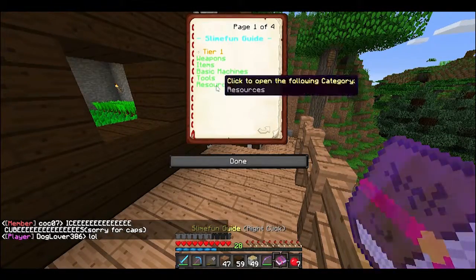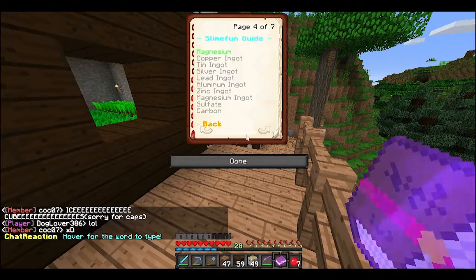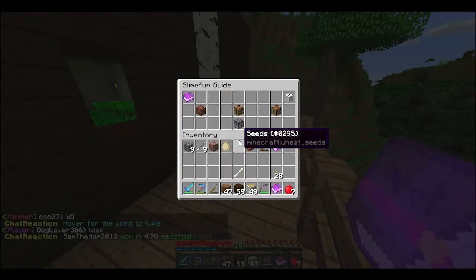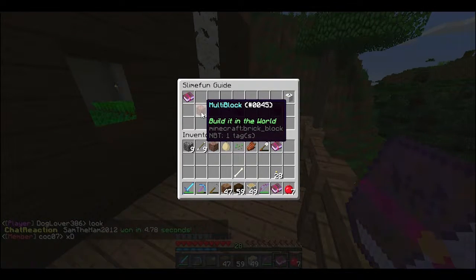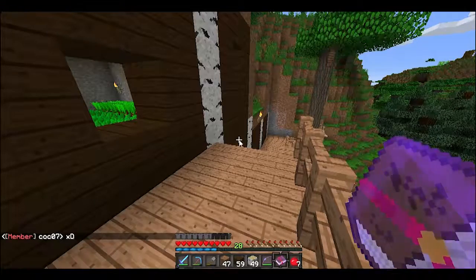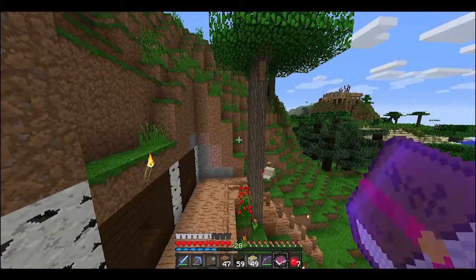Let me show you. Where is the crafting table thing in here? Go to machines, basic machines. Oh, enhanced crafting table — it's already unlocked. So dispenser and a crafting table, got it. It's a multi-block build in the world — you physically place a crafting table on top of a dispenser. And you use the — here, here.